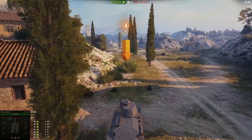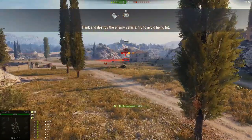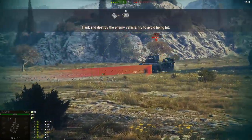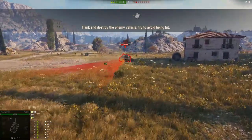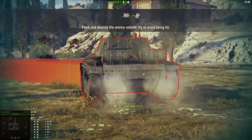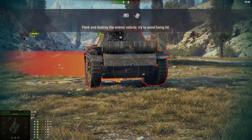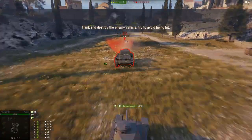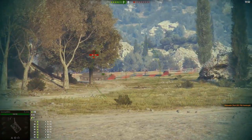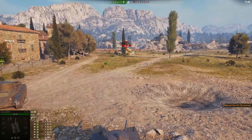Orange means roughly a 50% chance to penetrate. This part of the tutorial is actually pretty handy because they encourage you to get around the side of a tank destroyer. The tank destroyer's gun is mounted to the front in most cases, so it can't shoot to the sides or rear — flanking is extremely useful.